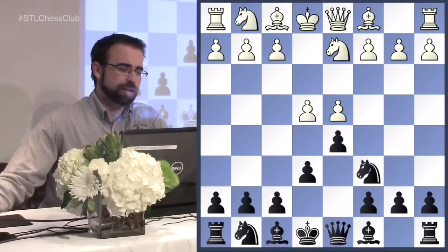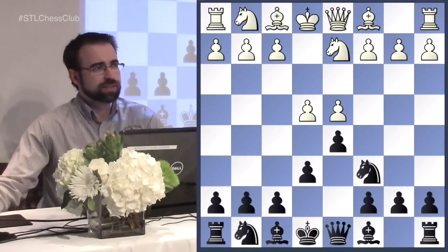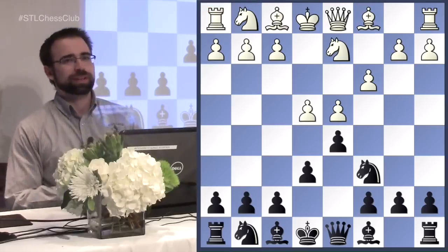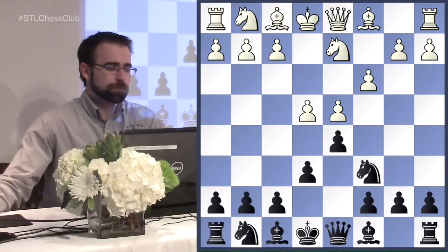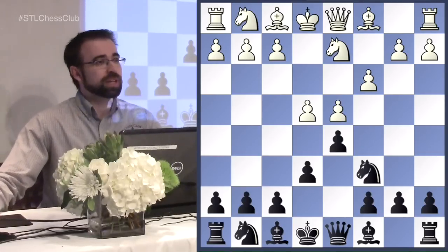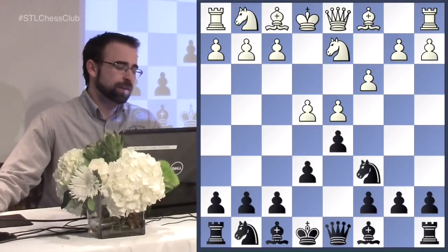There are two main ways to defend the e4 pawn. The best is to do it with a piece. But I find in a lot of games, especially in blitz, people tend to play c3. I'd like to start here and then go back to knight to f3. You've probably surprised your opponent on move three, and then usually you surprise them again on move four - I've had a lot of people think a long time on both moves.